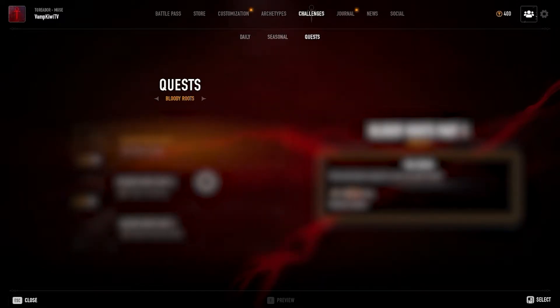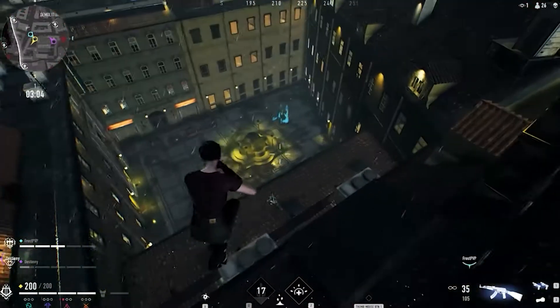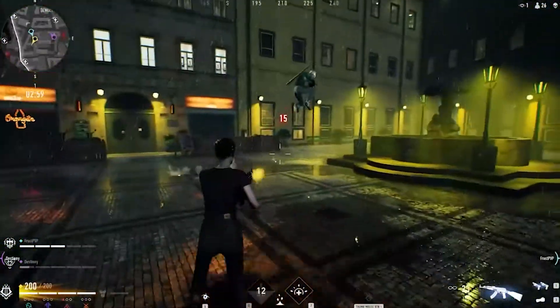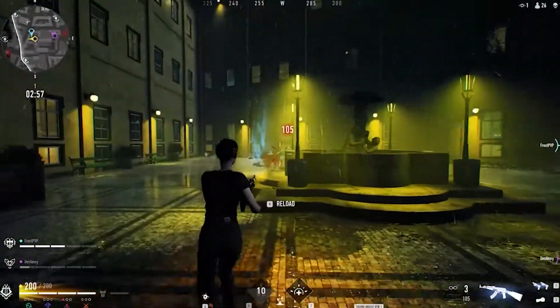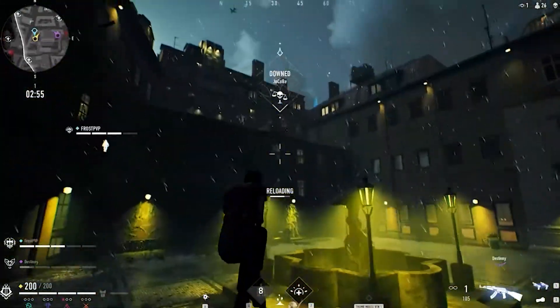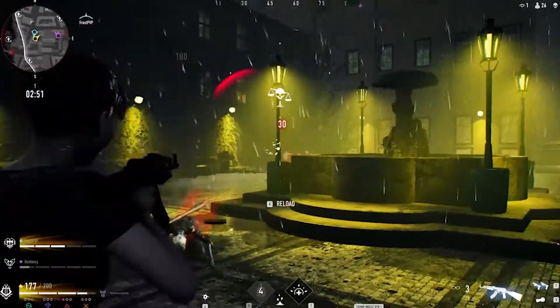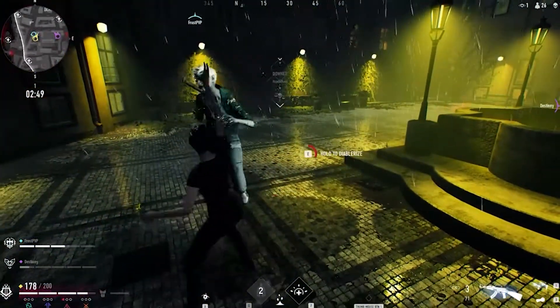I'm treating this more so as a walkthrough slash guide on how to do it, so of course there will be spoilers on exactly where to go and how to collect these things. But if you would like to keep it spoiler free, this is at least how you begin the quest: after your first few games, talk to Kustos. This is where I would leave if you would like to do it on your own.